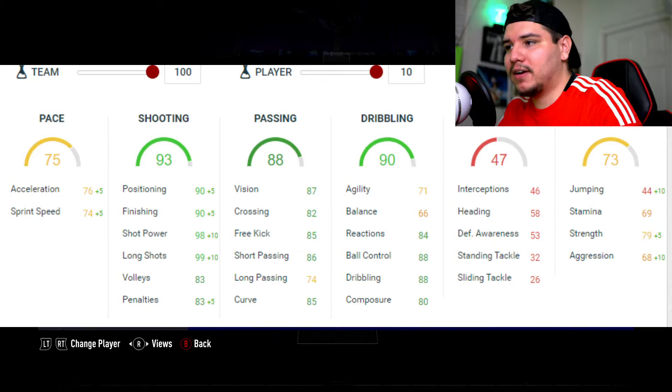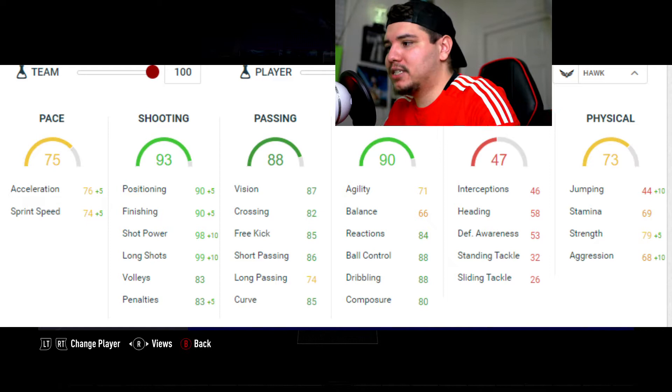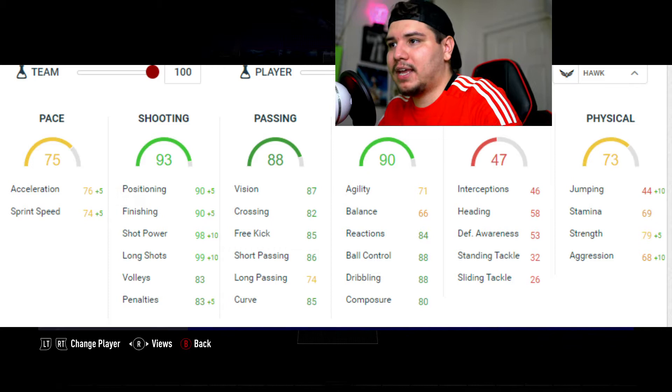Shot power mixed with long shots goes a long way with this guy — that's very important, especially for a CAM. You want long shot and shot power so inside the box you can just blast it, and the goalkeeper pretty much eight out of ten times cannot react to his shots. Hawk is a good CAM chemistry option.